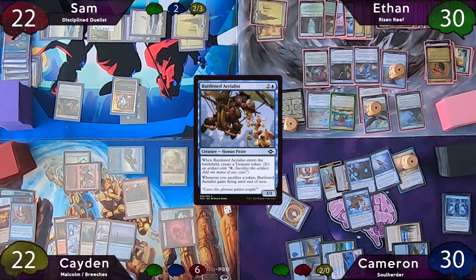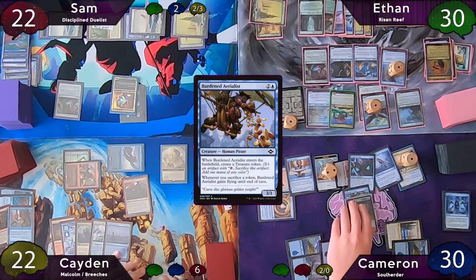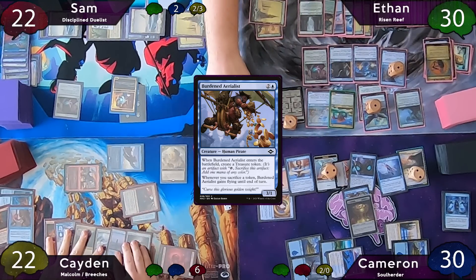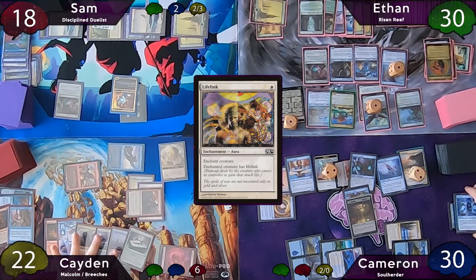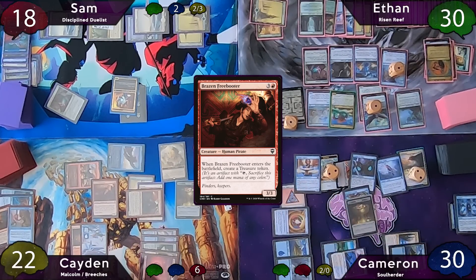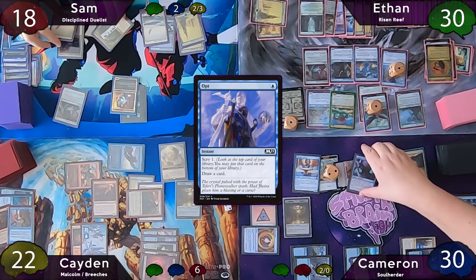Cameron moves to combat and hits Caden for one in the air with his goggled Thopter, scrying one to the bottom and drawing a card when it connects. Post combat, he casts Burdened Aerialist, which makes a treasure token on ETB, then blinks his Pioneer on end step. Caden equips the Brute with Bonesaw and hits Sam with it for four — when it connects, he exiles Lifelink from Sam's library and makes a treasure token, then casts Lifelink onto the Brute, followed by Brazen Freebooter for another treasure.